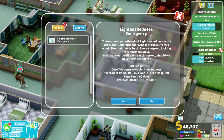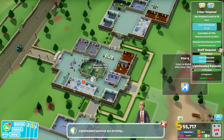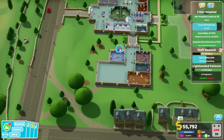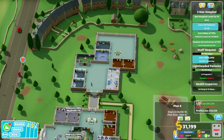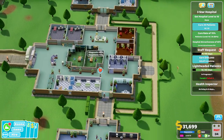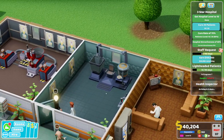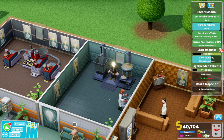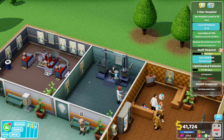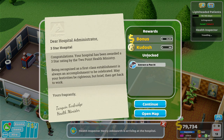Lightheadedness emergency — cure seven patients. That's a good thing because we have two deluxe clinics now so they can handle them separately. Health inspection also on the way. As we can see, patients are just going down into that office there. Only one more patient — it's probably happening right now. And that's level 3 star for the second mission!